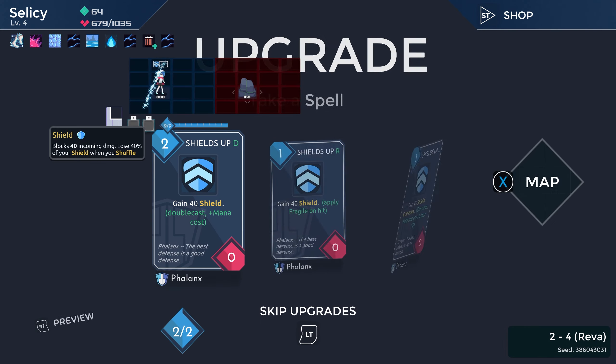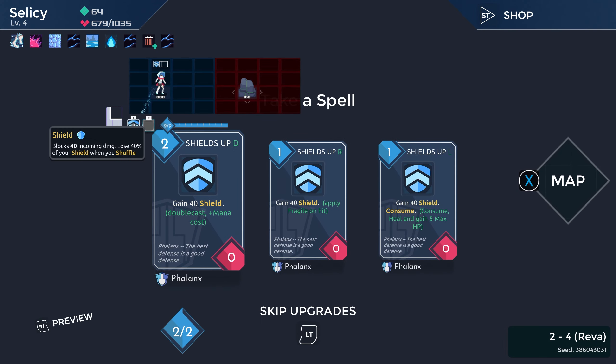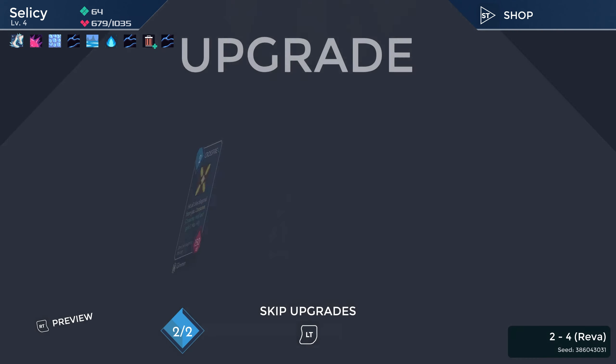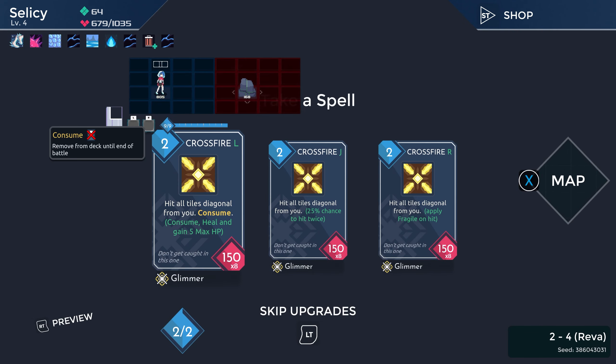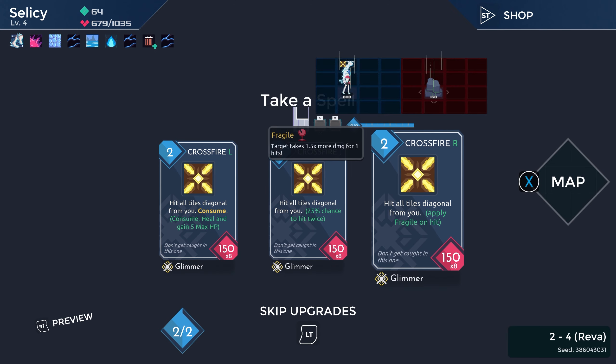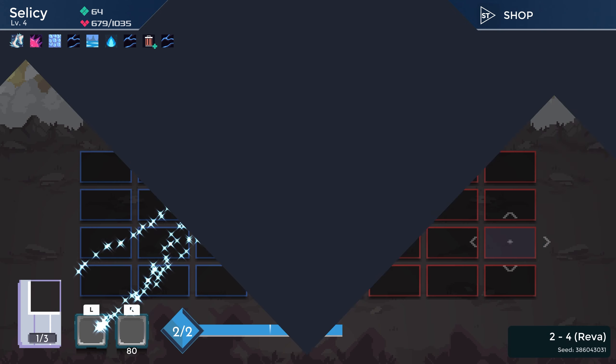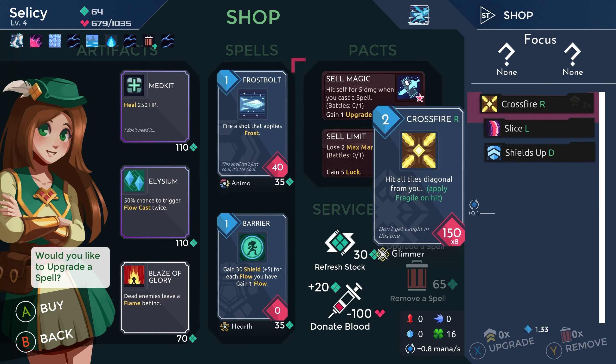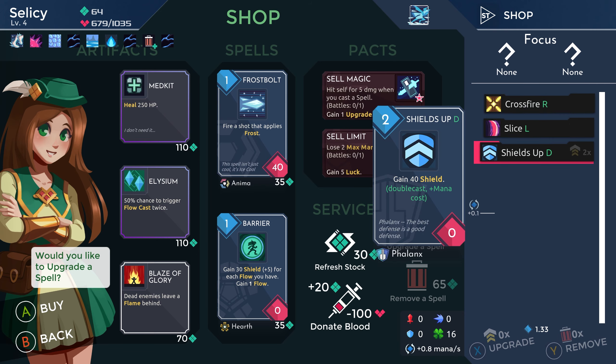So let's use one upgrade on Shields Up — double cast. Perfect. And then Crossfire: 25% chance to hit twice, or apply fragile on hit. Apply fragile on hit is the way to go, for sure. We need a mana gem as well, because I want to get double cast on Crossfire — that is ultimately the goal.